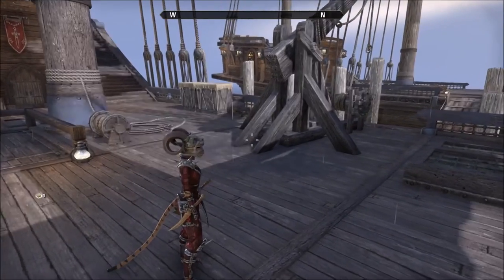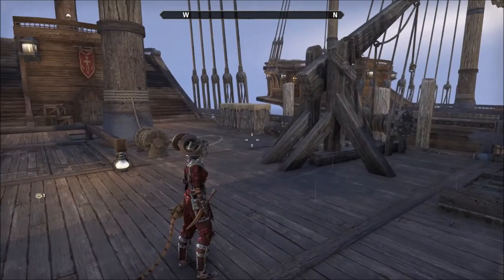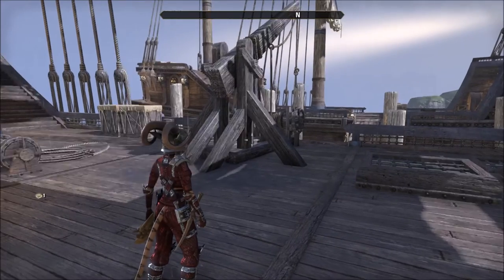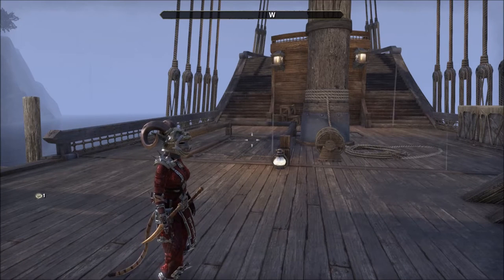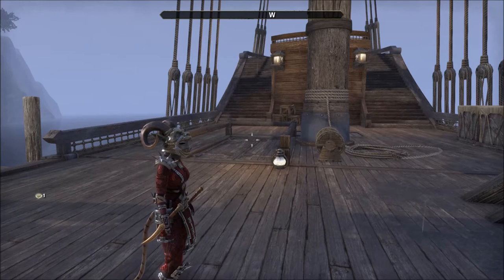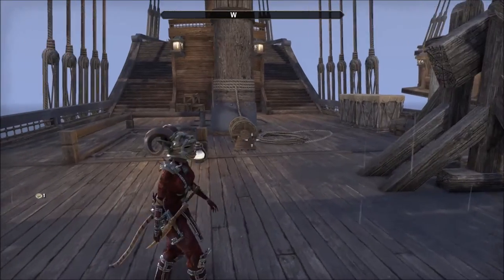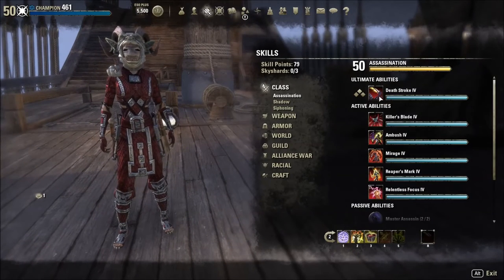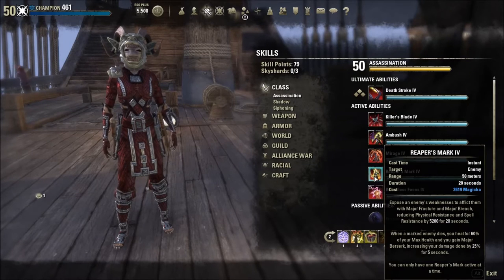The only time you were getting disease was from a weapon enchantment. Now with this patch, changes have been made so that Nightblade skills do disease damage, and stamina Dragonknight skills will do poison damage instead of flame. Flame remains in the realm of magicka, and the Nightblade also has many magicka-based damage abilities as well.